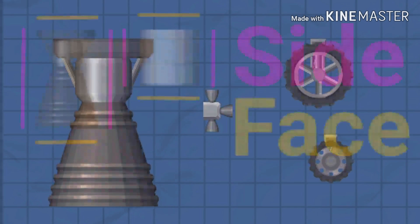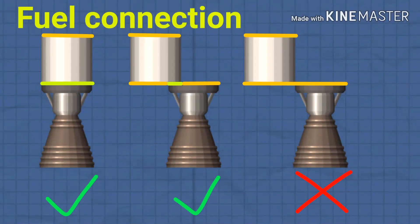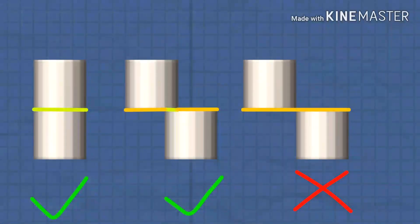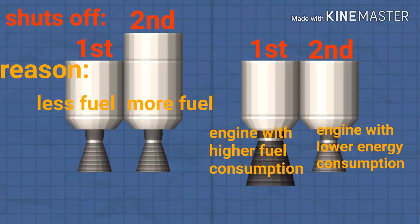There are rules for that. For example, engines and fuel tanks have faces which connect fuel, while their sides don't. This allows you to connect two tanks that are next to each other or divide them — for example, for automatic staging.